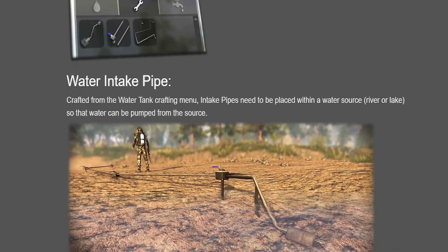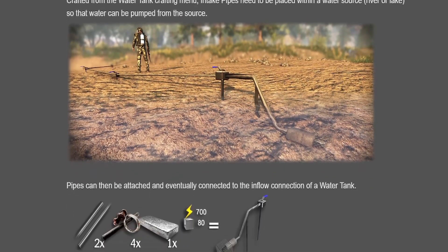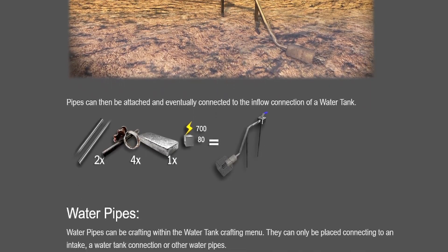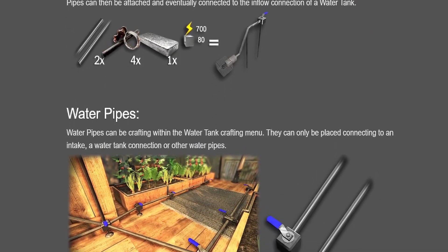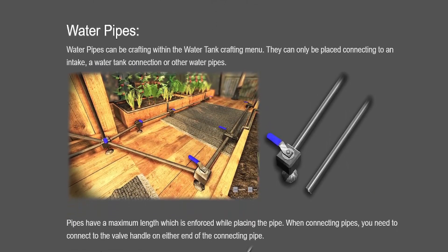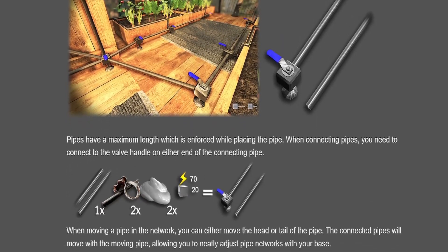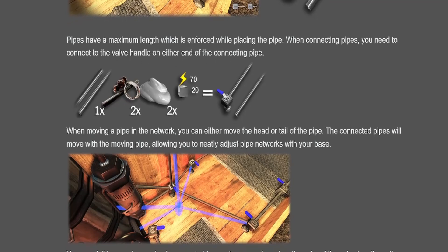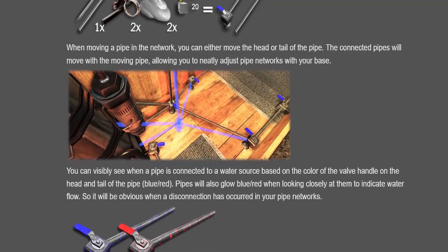That's an awful lot of pipe, taking a lot of time and resources, and when they throw grenades or whatever at your stuff, you've got to repair it. It's gonna take power to keep your stuff going. Why couldn't we just have had a water barrel with a drip pipe coming off of it?